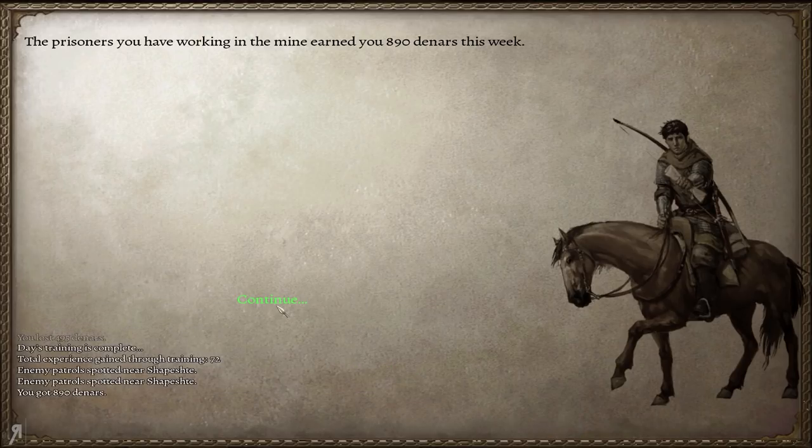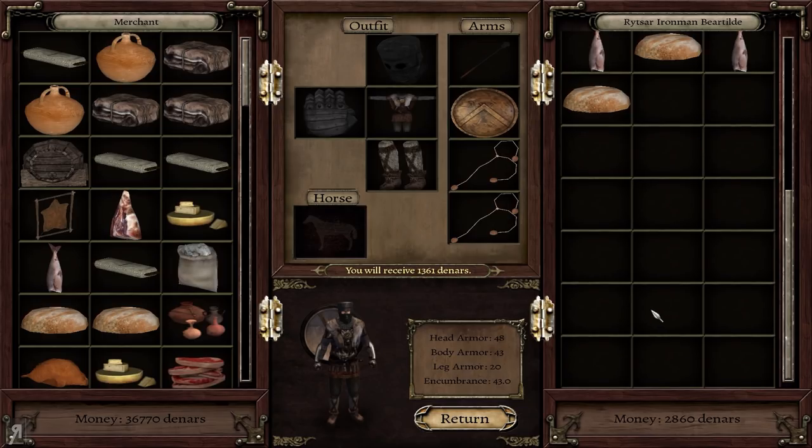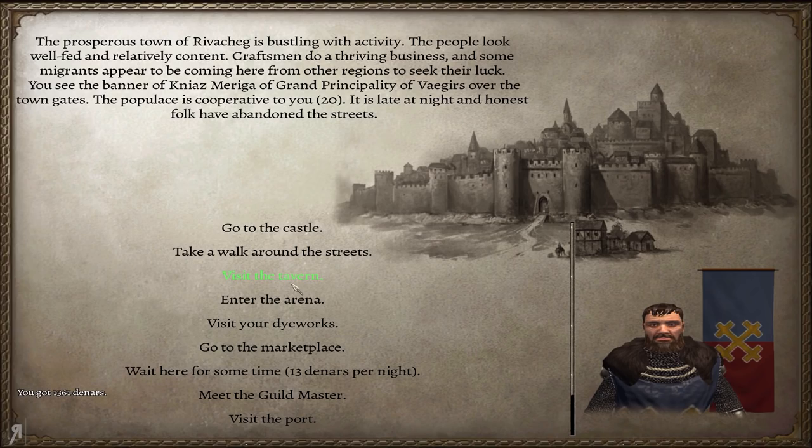890 dinars coming in from the salt mine. The loot from the previous bandit fight totaled 1,360 — really nice. You may be wondering what I've been doing with all the money. Basically I've been doing the guild master quest, fighting bandits, reinvesting in the salt mine prisoners, and investing money in businesses all over the place. We'll be seeing those businesses in action as we go forward.